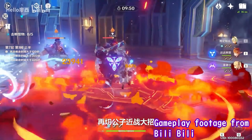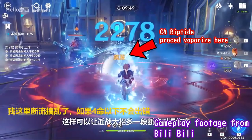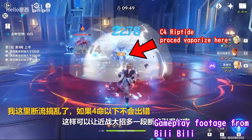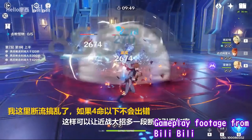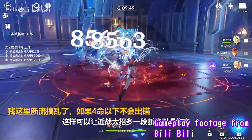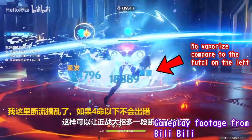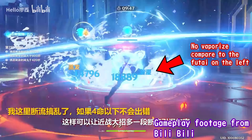Take a look at this Chinese clip. Notice that after Bennett ulting and applying fire status onto the enemy, there is a short Riptide that procs onto the enemy before Childe is able to get his elemental burst off. This Riptide burst clears the fire status, and so when it's time for Childe to perform his elemental burst, the enemy no longer has the fire status and there's no Vaporize effect on Childe's elemental burst.